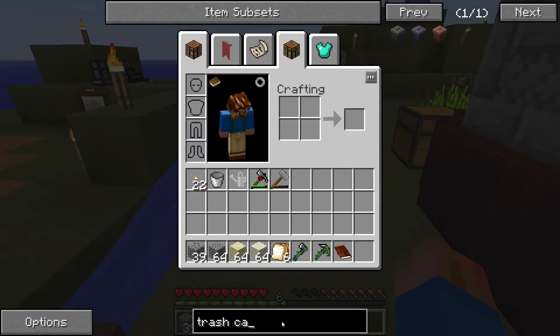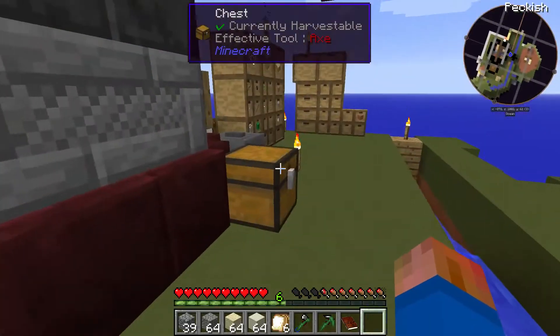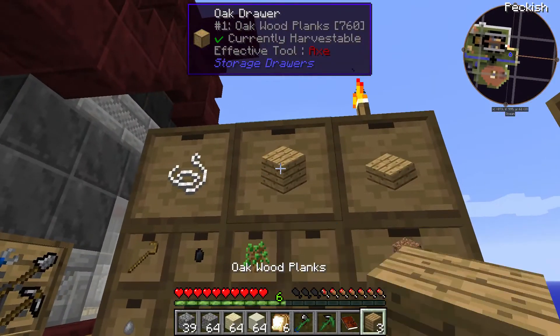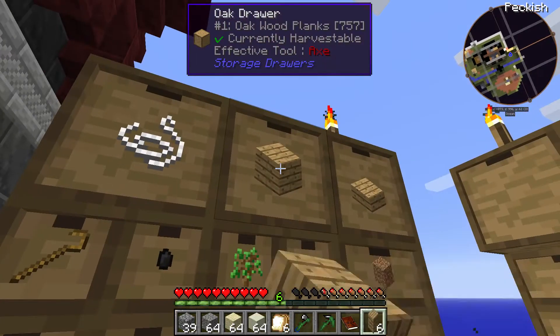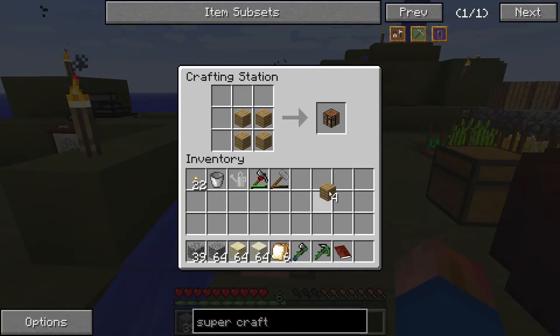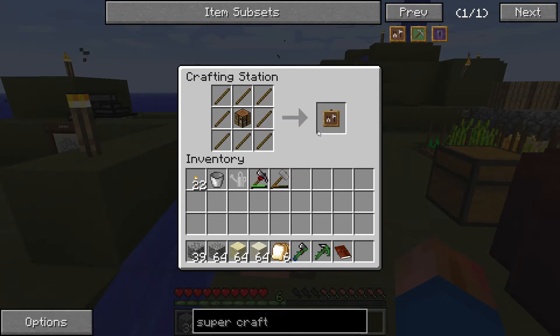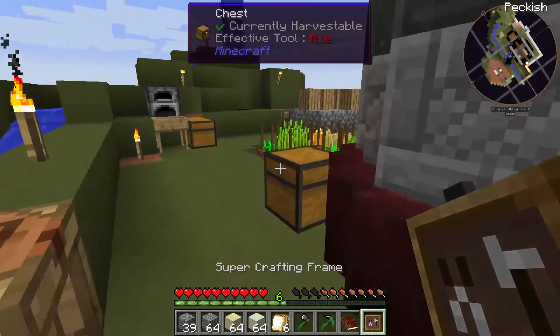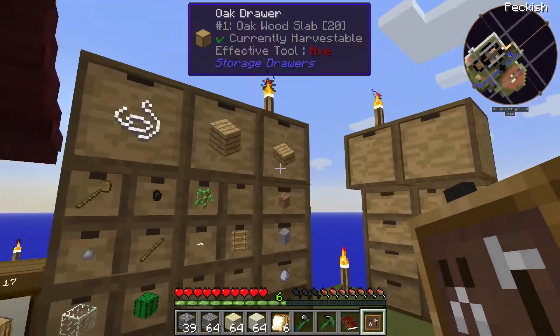I also want to make a super crafting frame - just doing some questing. It's sticks around a crafting table. I only have one stick, so let's make some more sticks. There's the crafting table. Super crafting frame. Crafting frames are kind of cool because you can attach it to an inventory and have it give you things.